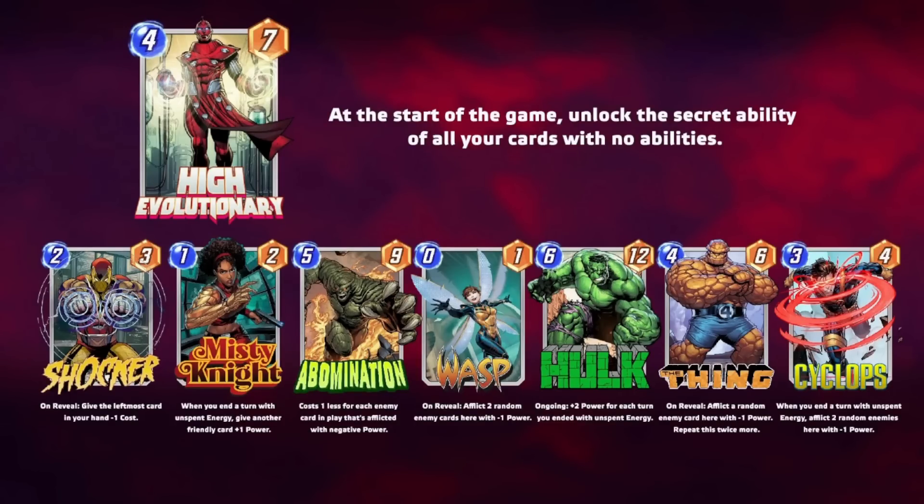Each of the cards now gets an ability, so let me go through them all. Wasp gets an on-reveal that says afflict two random enemy cards here with minus one power. Abomination gets an on-reveal that says it costs less for each enemy card in play that has been afflicted with negative power. Misty Knight says when you end a turn with unspent energy, give another friendly card plus one power. Shocker says give the leftmost card in your hand minus one cost on reveal. The Hulk gains an ongoing ability that says plus two power for each turn you ended with unspent energy. The Thing gains an on-reveal ability that says afflict a random enemy card here with minus one power and repeat this twice more — so an overall minus three power.